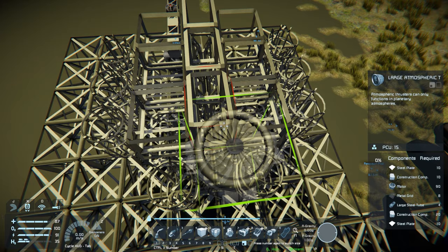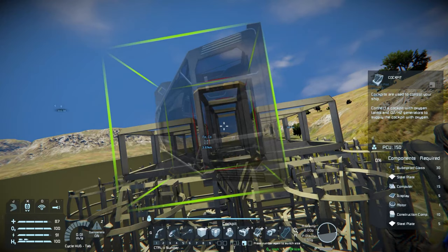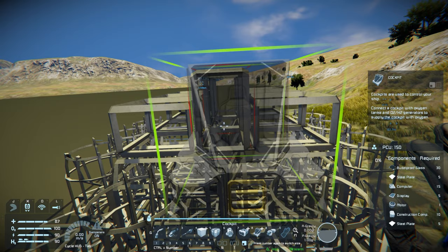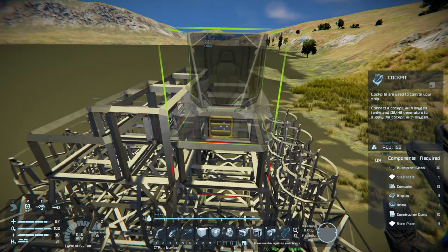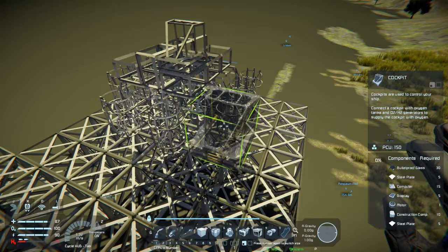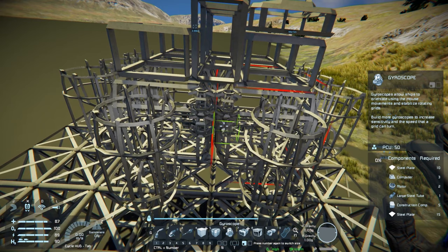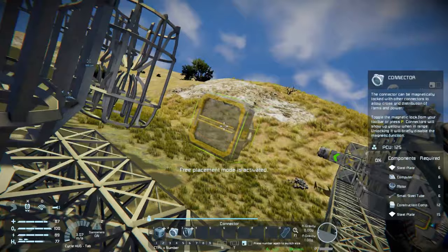The next thing we need to think about is where we're placing our cockpit — this is where we'll be flying the ship from, and we will be flying this ship. Right here may be a good spot, but it's not going to be symmetrical, so I'm just going to use one off to the side — that'll be our best bet. It's an industrial ship so it doesn't matter if it looks a little off. We also need to place our gyroscopes — I'm going to add four. It's always best to add extra gyros because if you don't need all of them you can get rid of a few.